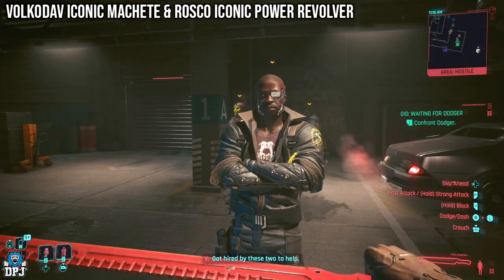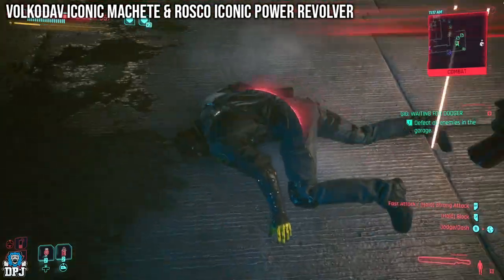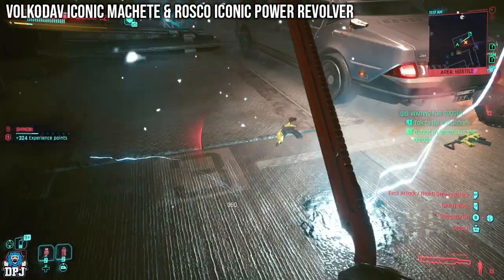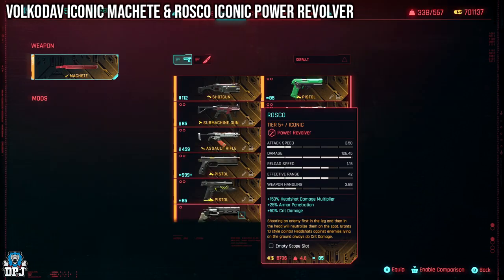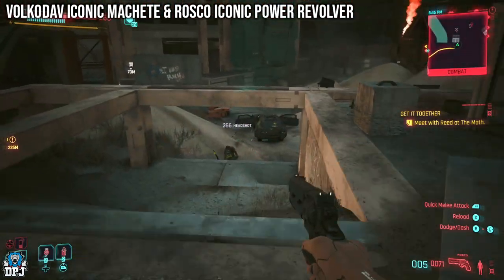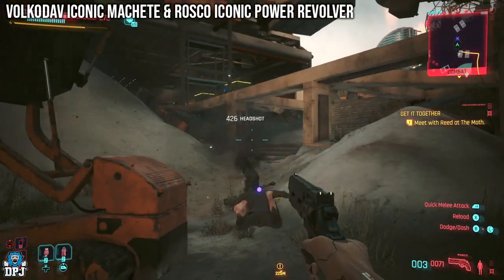Next up we have both the Rolkadaw and the Rusko. These both come from the same gig, so let's check out these weapons. The Rolkadaw is an iconic machete which grants a chance to inflict burn on an enemy; shooting an enemy affected by burn will still do crit damage. The more enemies affected by burn, the more crit damage you deal, at the cost of accuracy — not bad. The Rusko is a power revolver. Shooting an enemy first in the leg and then in the head will neutralize them on the spot. Headshots against enemies lying on the ground always deal crit damage. Pretty cool.